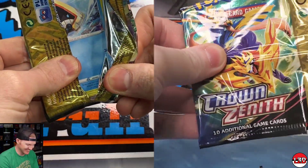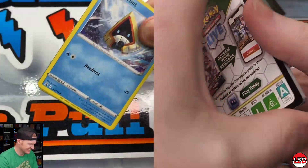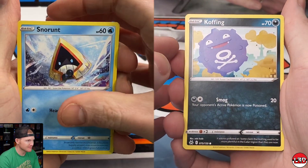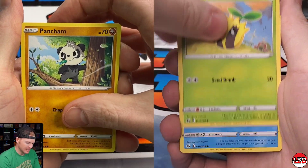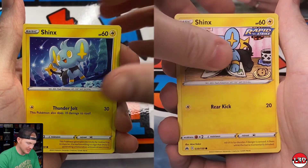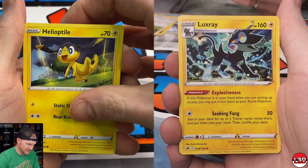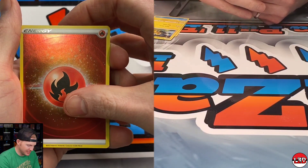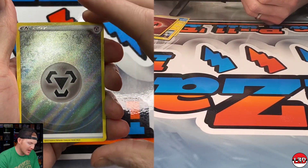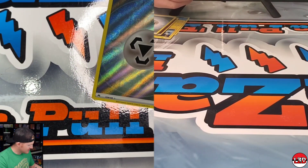All you gotta do is comment on this video and we'll pick a winner one week after we publish it. This video will probably go public the Tuesday after release day, which is today for these tins. I got a Wooloo and a reverse Potion — this is not good.